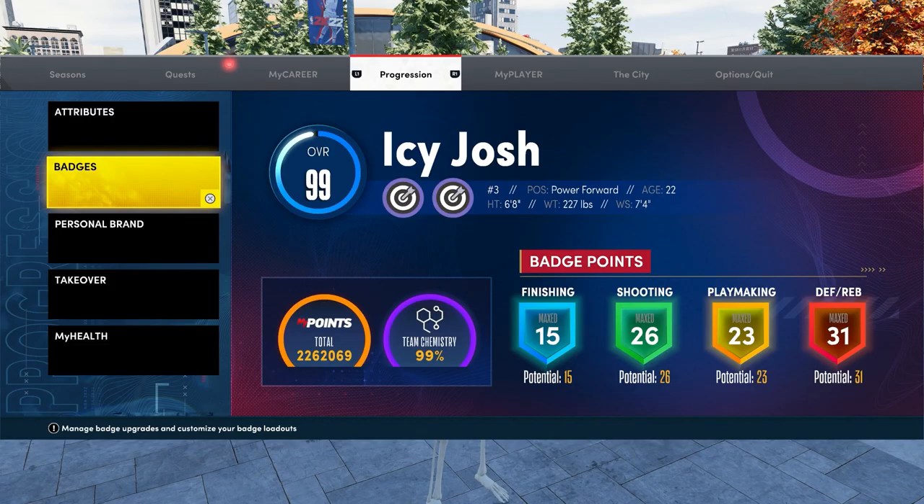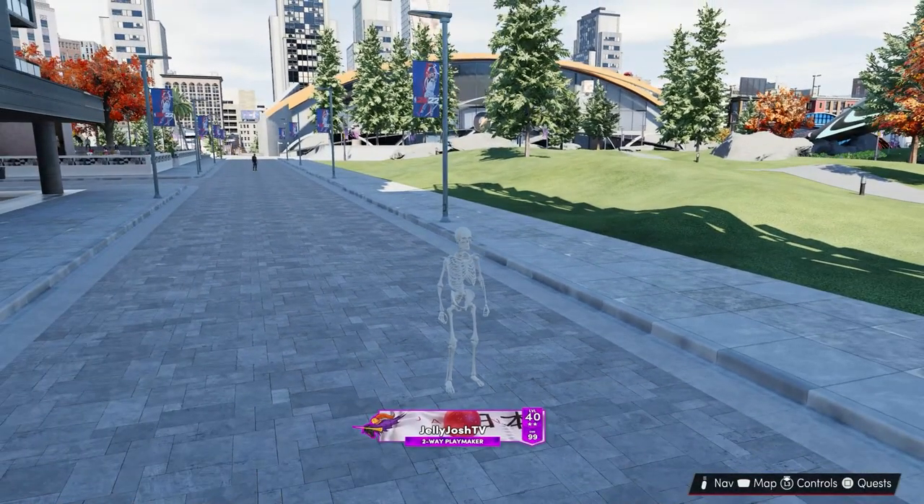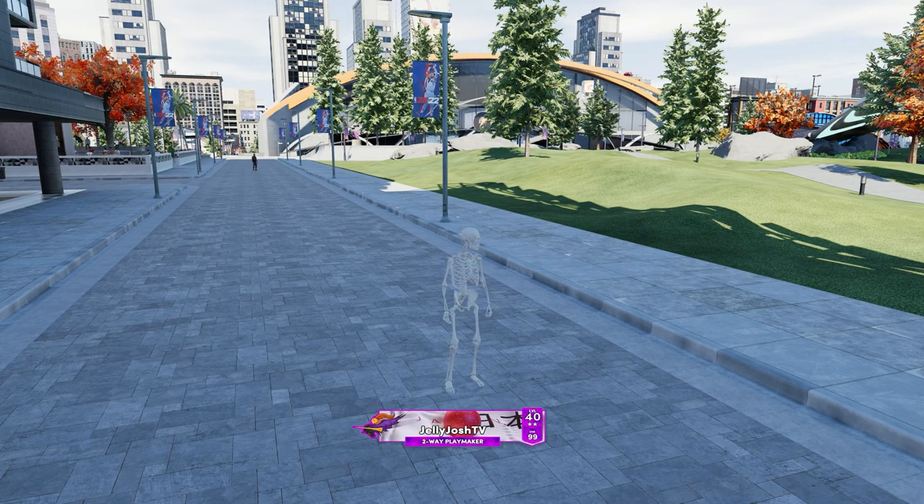Here's the badge count on this build. The finishing and playmaking are the same as shown before. I have 26 shooting badges because I applied the four from college to shooting. I have 31 defense badges — I'm level 40, and from hitting level 39 in both seasons I put both badge points to defense.